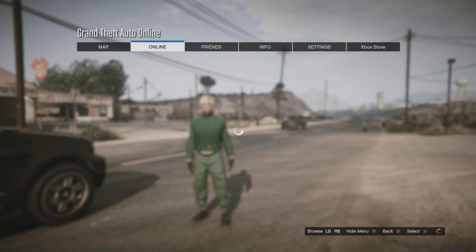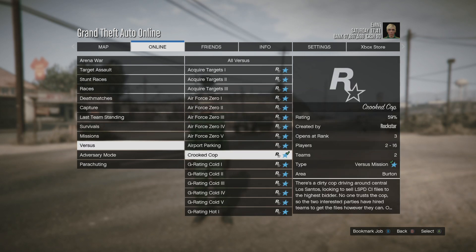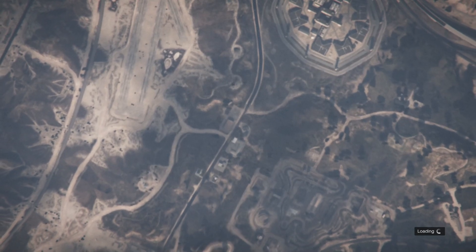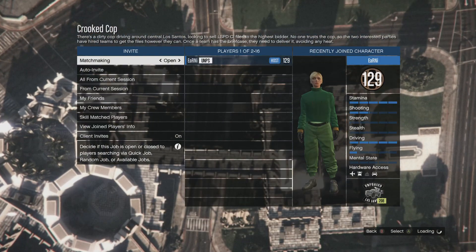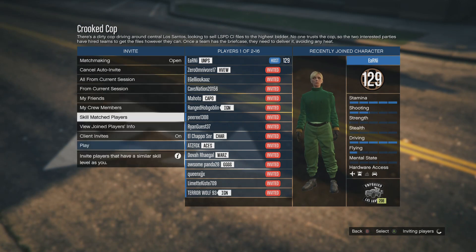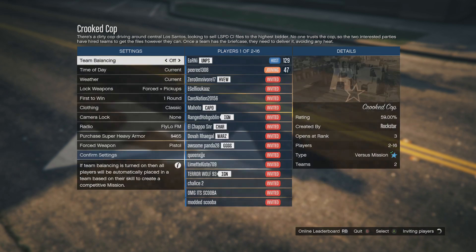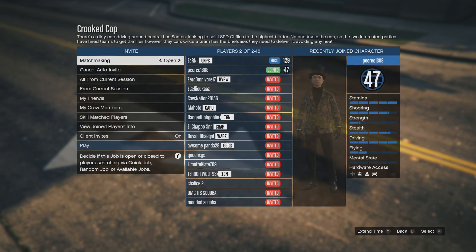When you spawn in as your female character, you'll notice you're wearing the green joggers as intended, but you'll have some strange clothes in other sections — don't worry about it. Go to Pause, Online, Play Job, Versus Mode, and scroll down to Crooked Cop. You might need a friend to help, or random players from a public session usually join quickly. Once in Crooked Cop, make sure the clothing is set to Player Owned — if you don't, you won't be able to merge the clothing. Auto-invite and invite all from current session until someone joins, then start the job.